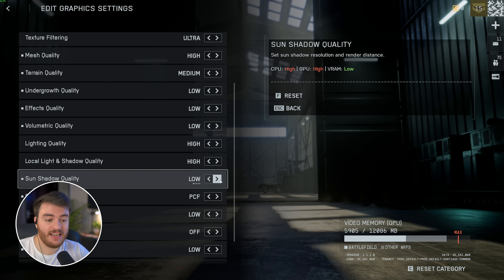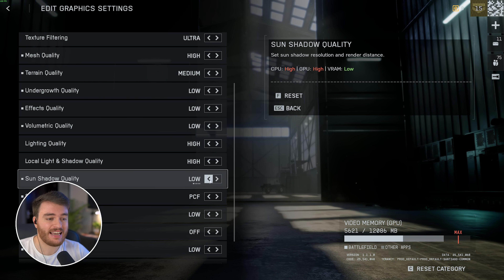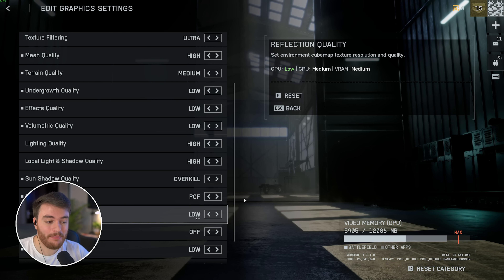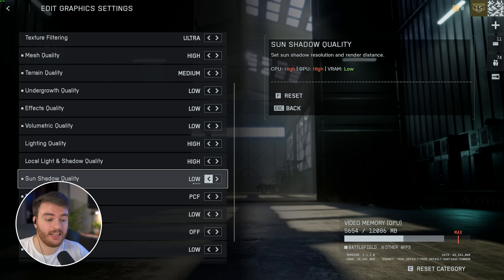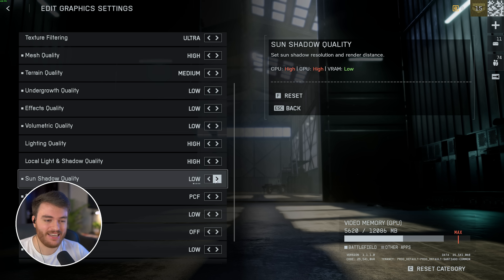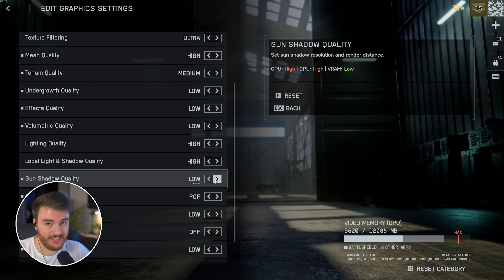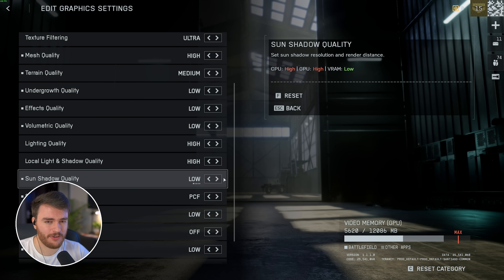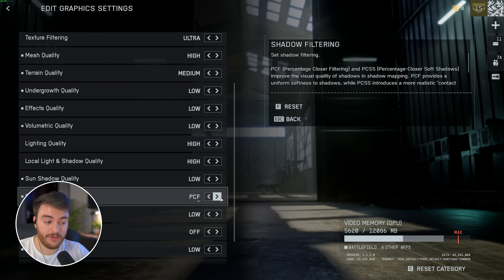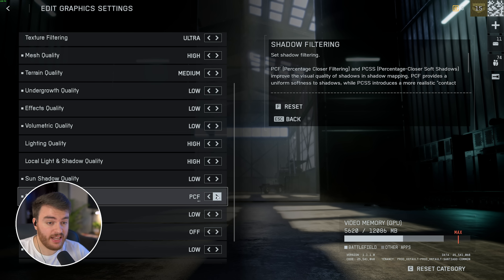Sun shadow quality does affect the accuracy of shadows quite a bit, though you should still easily be able to see people casting shadows around corners. Having it on Low makes shadows slightly more blurry, which you could count as a small advantage — you may see people on a roof ever so slightly before others. So Low is what I'd leave this on. For shadow filtering, we've got PCF and PCSS. I didn't see a difference here, so set this to PCF.